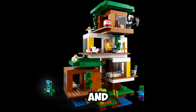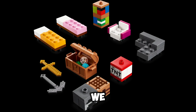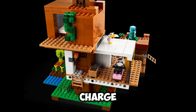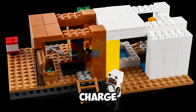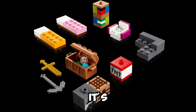In spot number 8 is the Modern Treehouse. The Modern Treehouse has 909 pieces and 4 minifigures. We have 2 skins, alongside some chickens, a cat, a zombie, and a charged creeper — which before was pretty rare but now is less so. The Modern Treehouse made the charged creeper a bit less rare, but it's still a really nice set. I feel like it's a bit chunky and looks a bit odd, but still it's a good set.